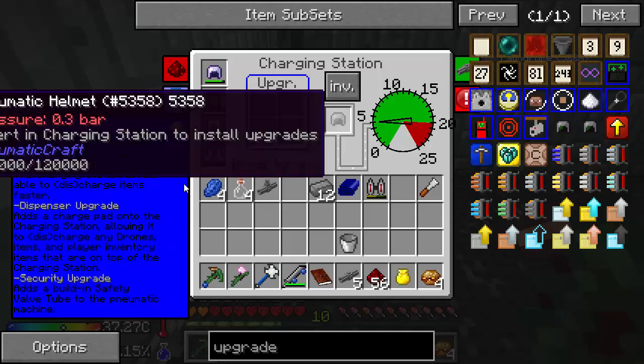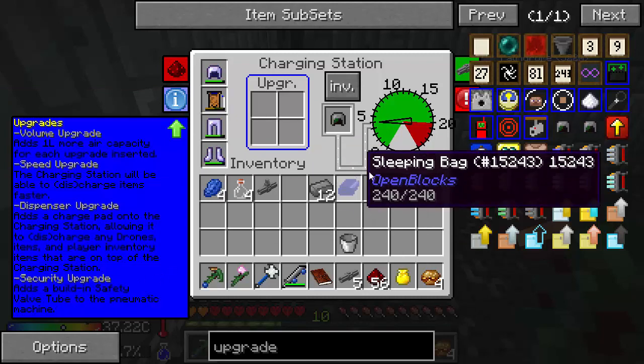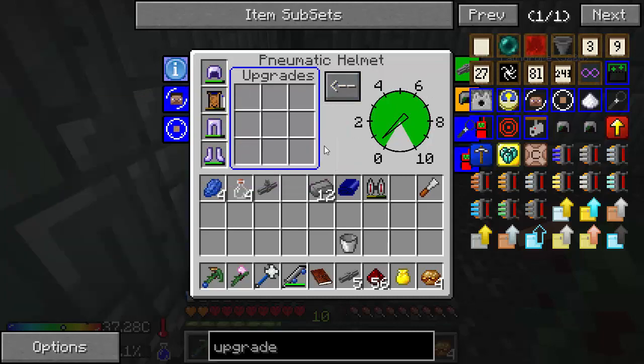We don't need a dispenser because we're not charging drones. There's a safety valve tube so it doesn't explode — we're good on that. I don't think we'll ever explode for now. While that charges, we can click this inventory button and see that we can put a number of upgrades in here.